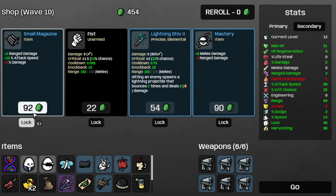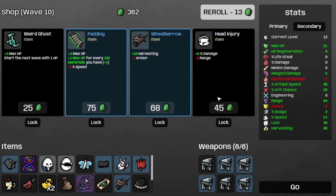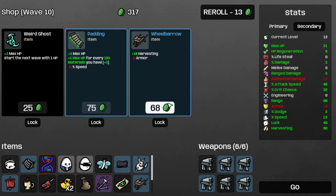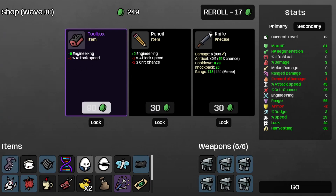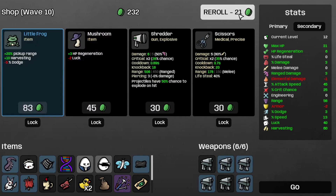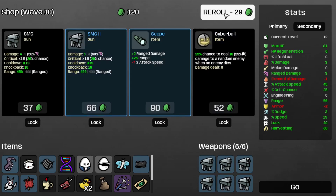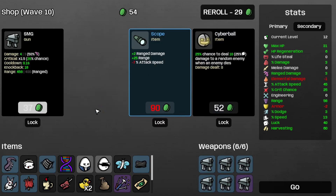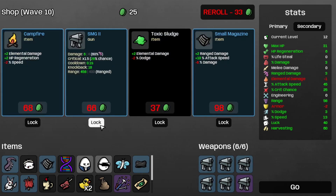Take the small magazine and reroll. Take the head injury for more damage. Reroll, take the tentacle, reroll and again, take this SMG too. Reroll, take the SMG too. Don't think I want that stuff so let's reroll. Save the SMG too and the small magazine for later.